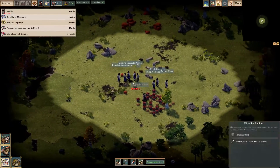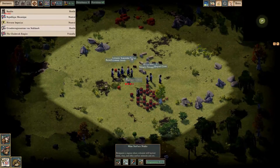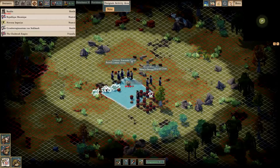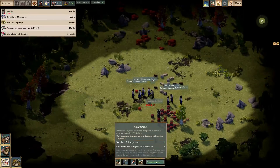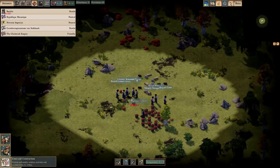Down here we have our general commands: chopping trees down for wood, mining surface nodes for ore, forge for food, and clear terrain to make it cleaner so we don't have all this stuff lying around. These are the buildings and modules we'll be coming back to quite often.